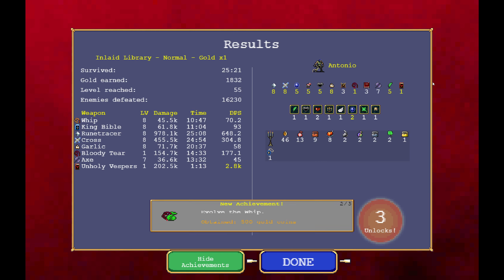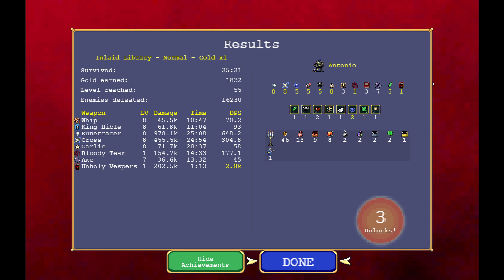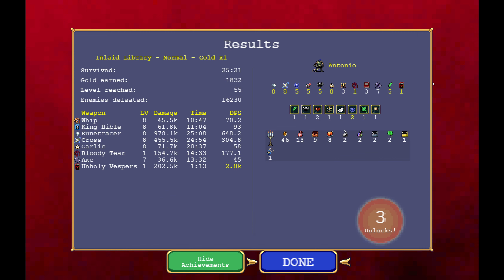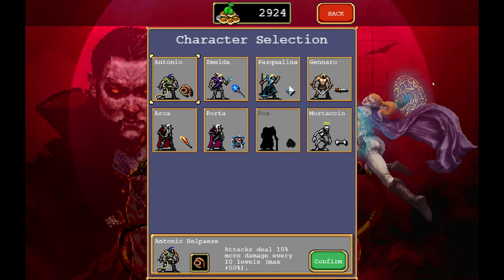So we unlock Poe with the garlic. He evolved the whip and evolved King Bible. Only Vespers did 2.8k damage in like a minute — that's crazy. So the Bloody Tear is nothing compared to the old Only Vespers. Done — so we should have unlocked Poe.